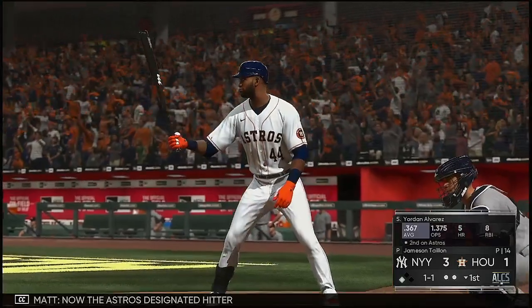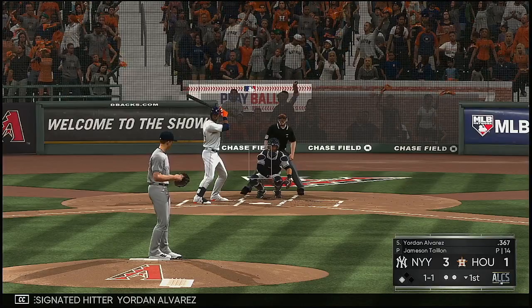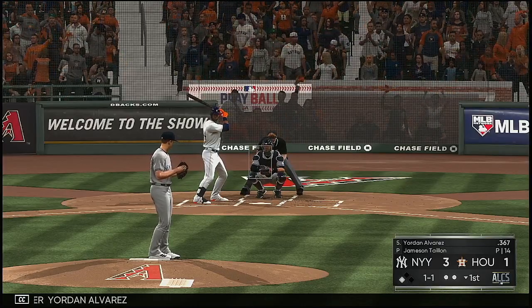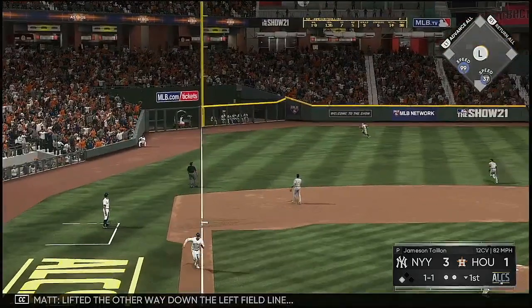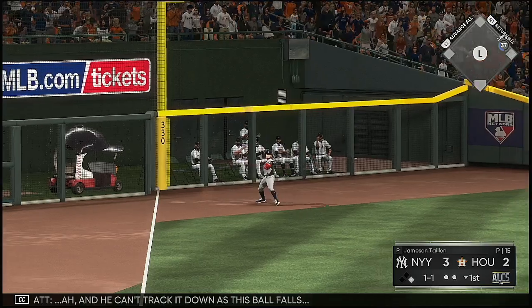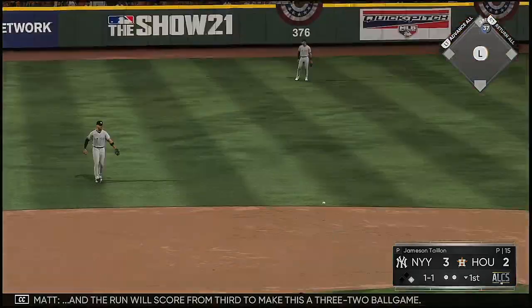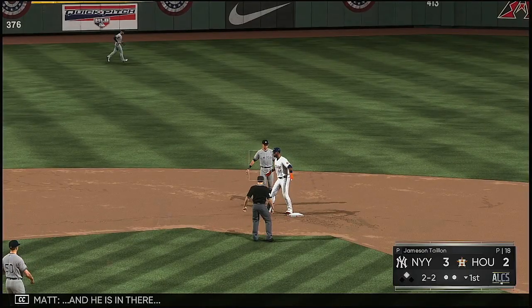The Astros designated hitter Jordan Alvarez lifts one the other way down the left field line. Arnie can't track it down as this ball falls. And the runner will score from third to make this a 3-2 ball game, and he is in there.